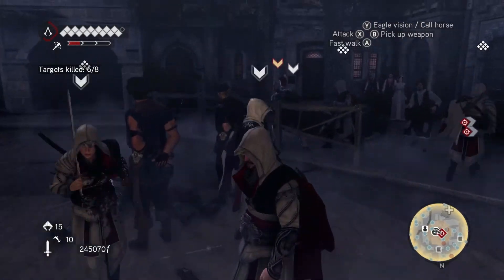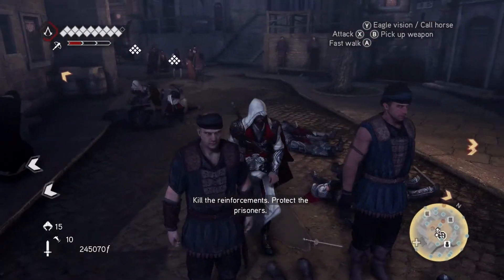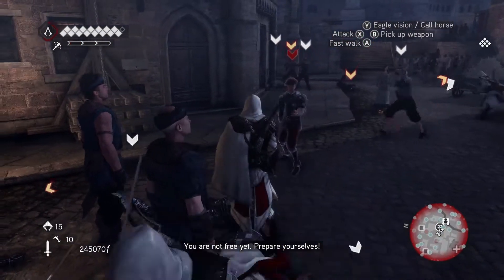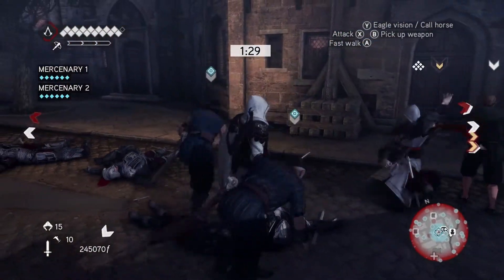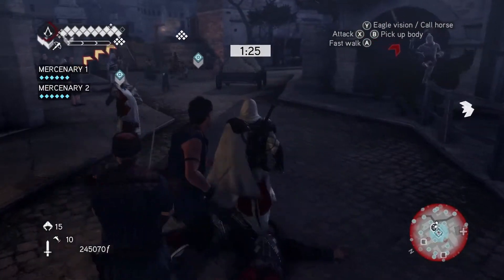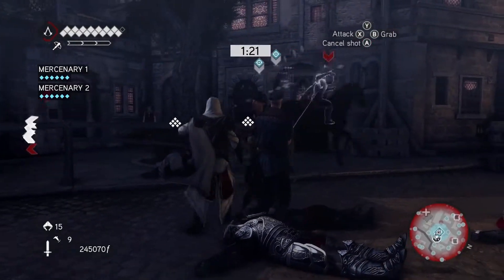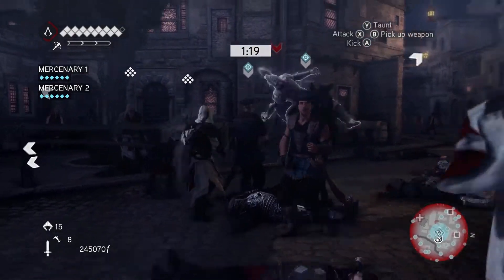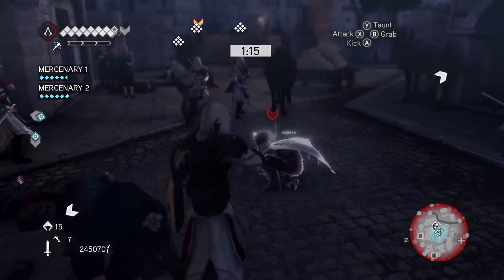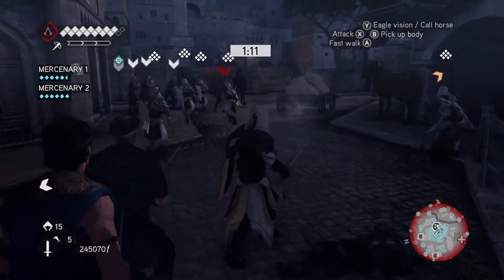Once you clear out the first wave and the mercenaries are fighting with you, this is when you will need to pay attention to the health of the mercenaries. It will appear on the left side for you, and you want to make sure that if they are in a fight, you're protecting them — using your ranged weapons, calling in assassins, making sure that the mercenaries aren't dealing with all these enemies alone. As long as you make sure they are getting saved from any of the fights throughout the entire duration of this sequence until the timer hits zero, then you will get 100% synchronization, no problem.